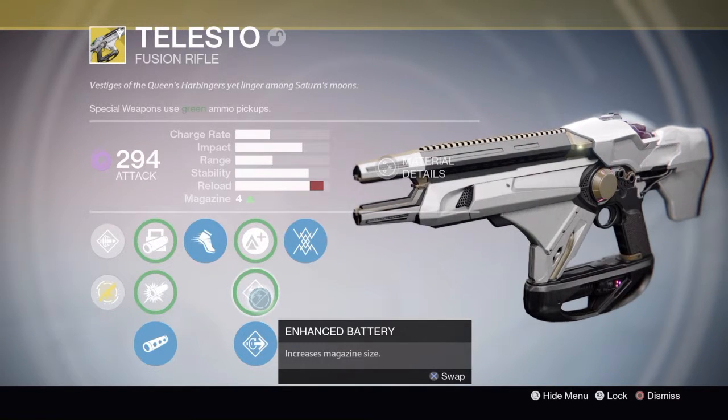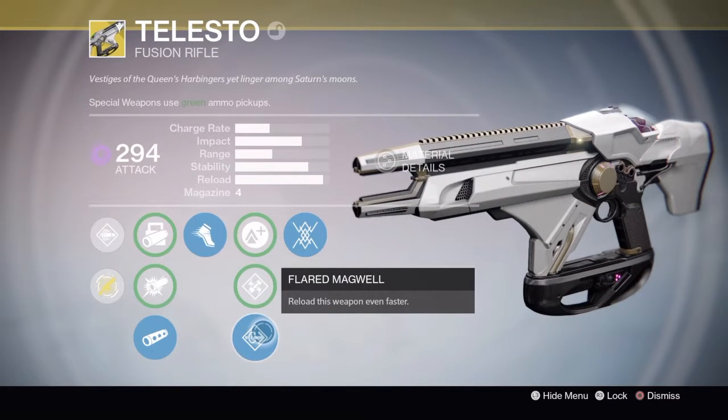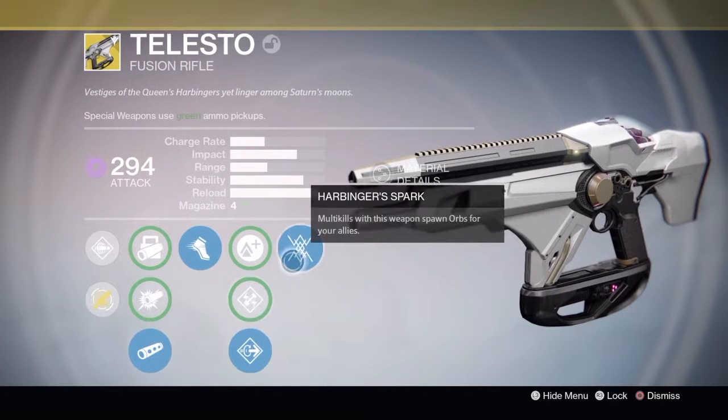Enhanced Battery gives you more ammo — instead of four you can hold I think six or eight. Flared Magwell lets you reload this weapon even faster, so that's useful.